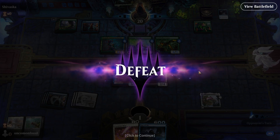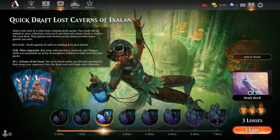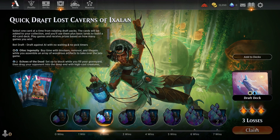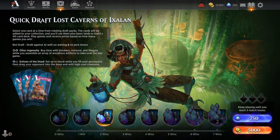I got two wins though, so very pleased about that. Wasn't expecting two wins — I was just hoping to get one. The first two games both went fairly badly for me, third game didn't go great either. So three losses, I'm done. I'll claim my rewards — 200 gems and a pack. Those are the first gems I've gotten in-game, which is very nice.